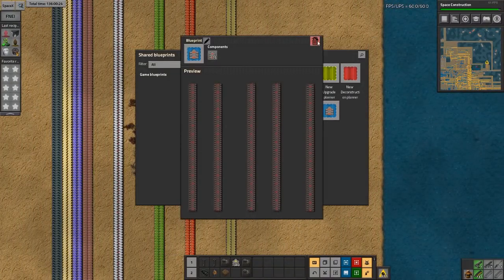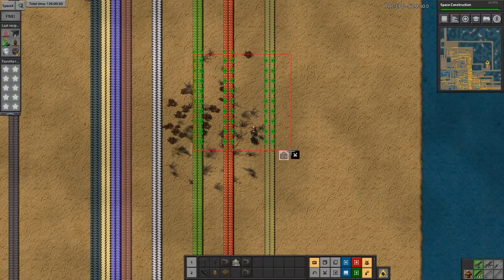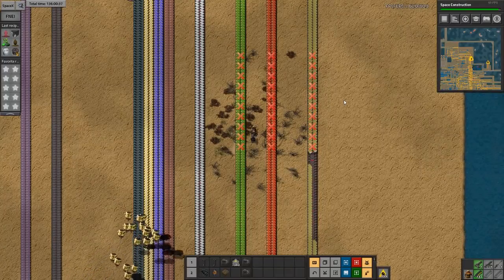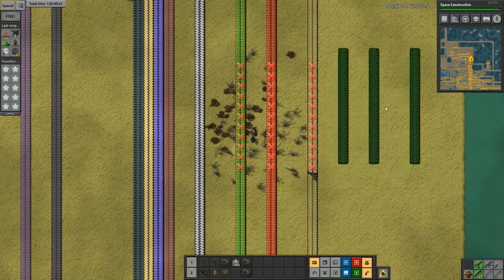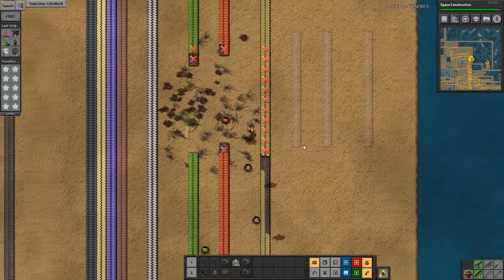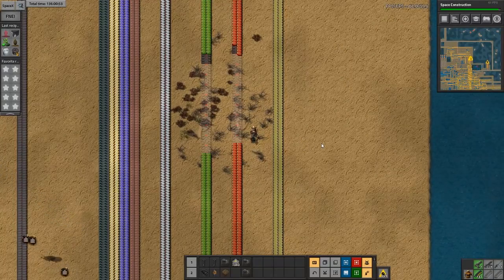There's also Control+X which cuts it. If you built something in the wrong area you can use Control+X to move it. And Control+Z is undo — it will put it back right where it was. So that is Control+C, Control+X, and Control+Z for copy, cut, and undo — very neat features.